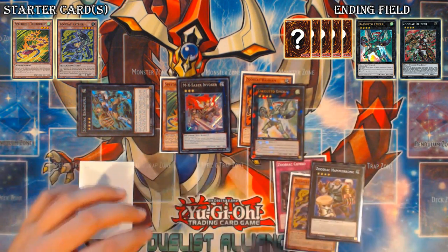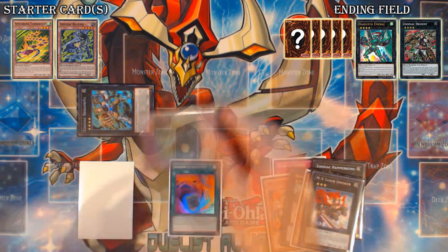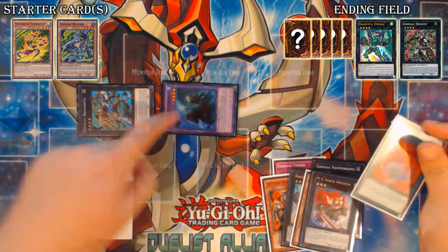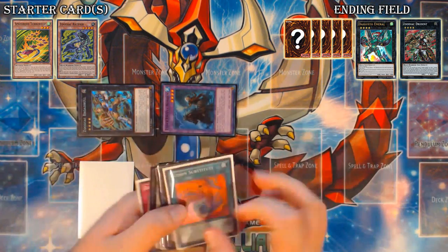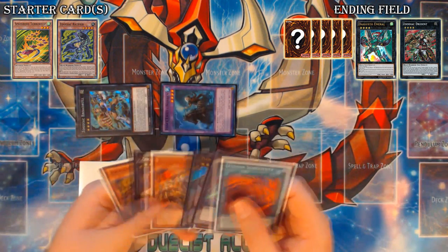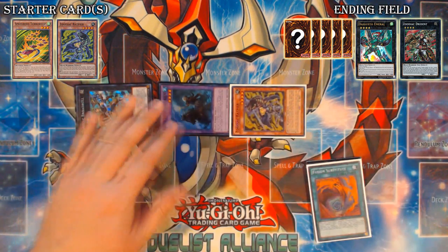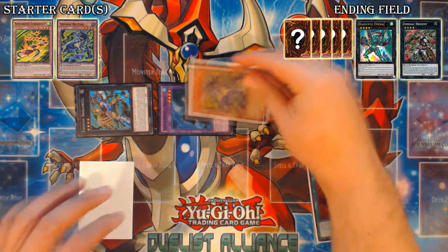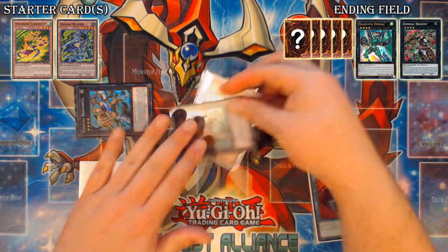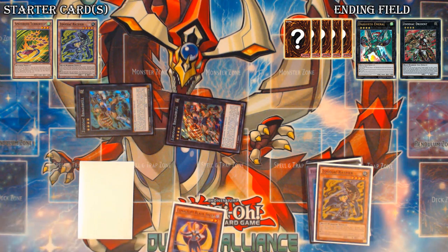You draw a random card, then activate Fusion Substitute, fusing away the MX Saber Invoker and Emeril specifically. This makes the combo stronger against hand traps — for instance, if you get DD Crowed here, you've still got an Invoker and a Norden on the field. If your Norden gets Crowed, you can slap a Drydent on top of your Broadbull, or go Chakanine, revive Ram Ram, then Drydent, pop it, and still make another Emeril. Bring back Rat Pier off Norden, overlay into your second Broadbull, detach both materials to summon the second Rat Pier from deck and search Lunalight Black Sheep.